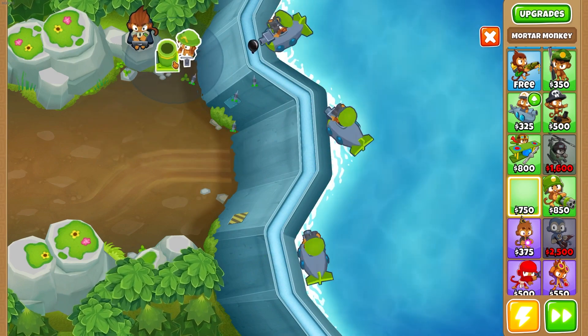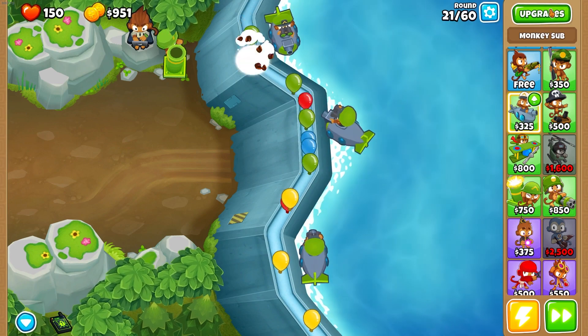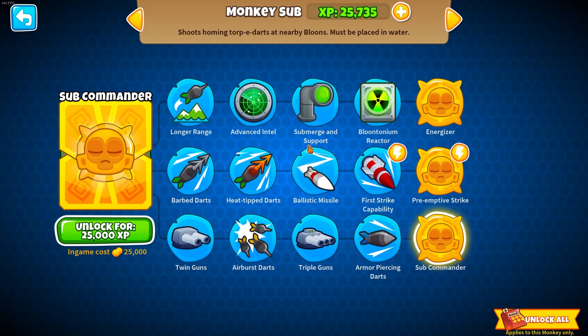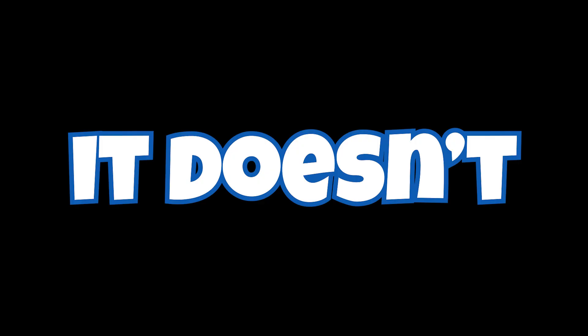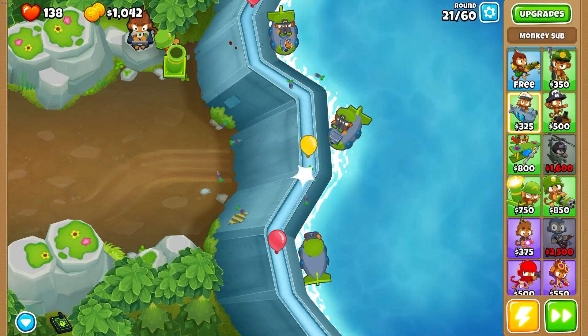Let's start with the mortars — I don't think it really matters where we put them. First monkey sub upgrade: sub commander. Let's look at what it actually does — extra pierce and damage to the commander and all subs in its radius. I wonder if a 2-0-5 means all subs are included in its radius. Let's do the sub commander for now — we'll get all the XP back eventually.